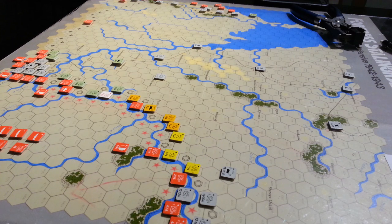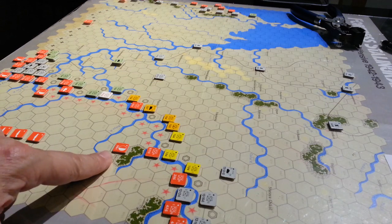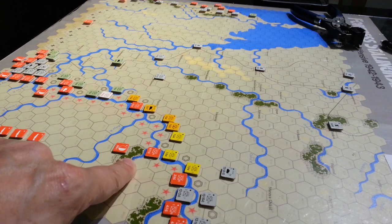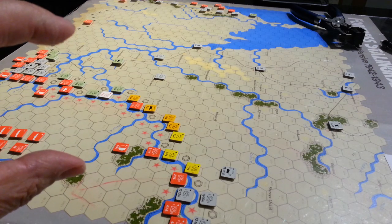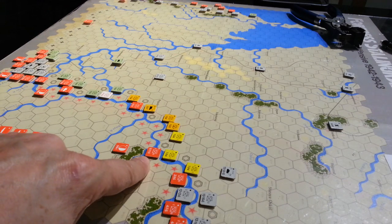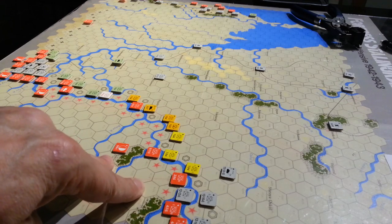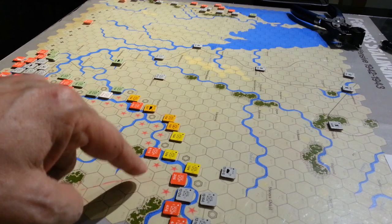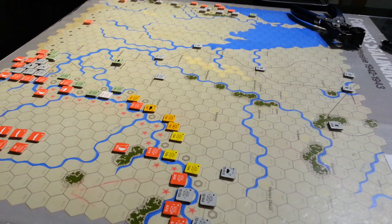There are a couple of things that go down in this game that give it a somewhat unique flavour. We have these forward supply bases and the Soviets need to be within three hexes of those. If they're not, their movement rates and combat factors are decreased by increasing amounts. If you're more than three hexes away, you're at supply level one — you'll lose 10% of your combat factors and minus one on your movement rate. It goes up from there to level three, where if you're nine or more hexes away, you'll lose 30% of your combat effectiveness. It's pretty tough.